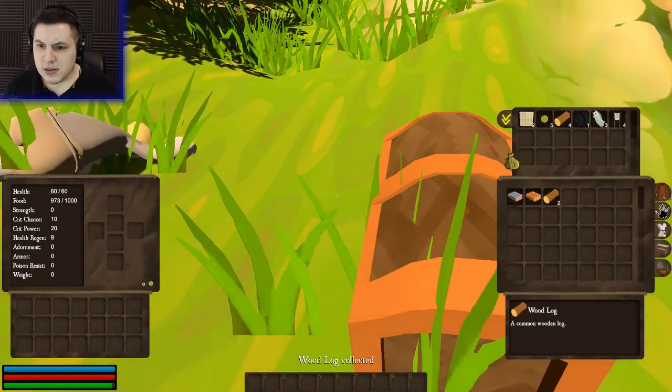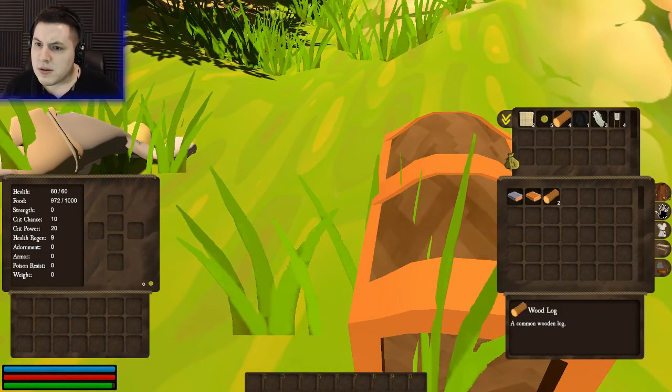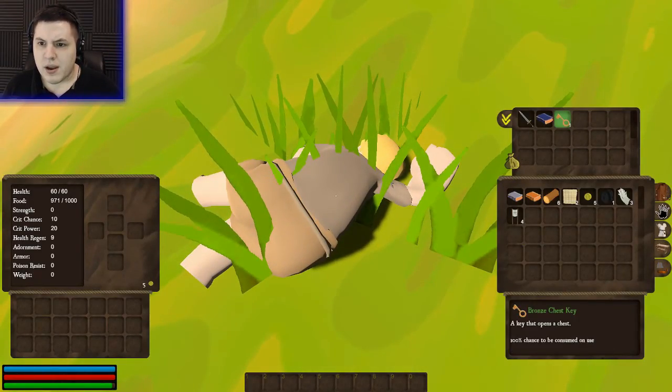I got a treasure chest — nice! So this is their inventory. Take all. I got a bronze key chest, or chest key.